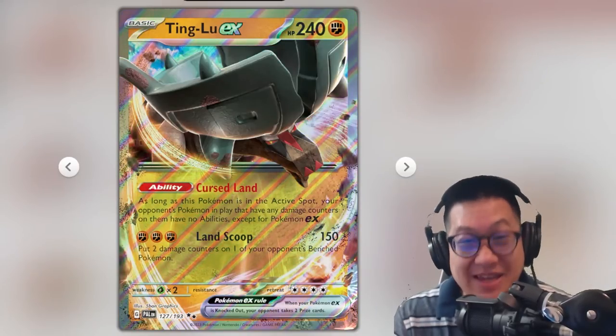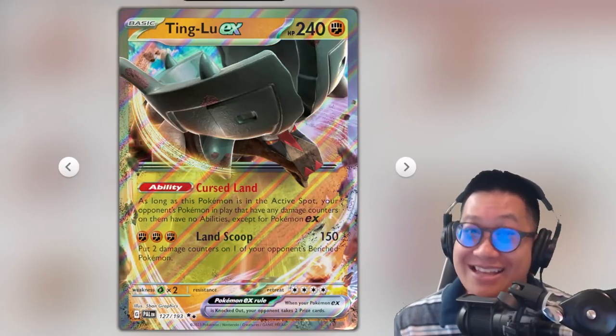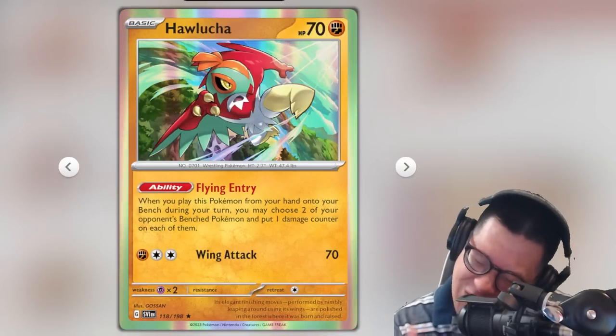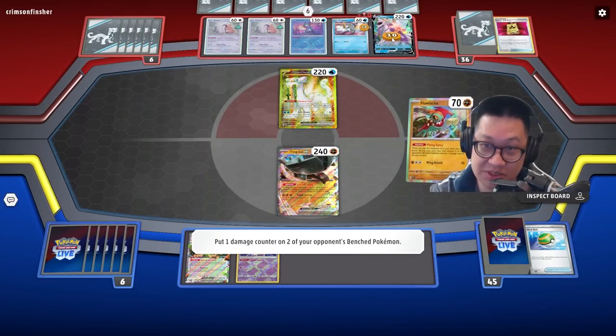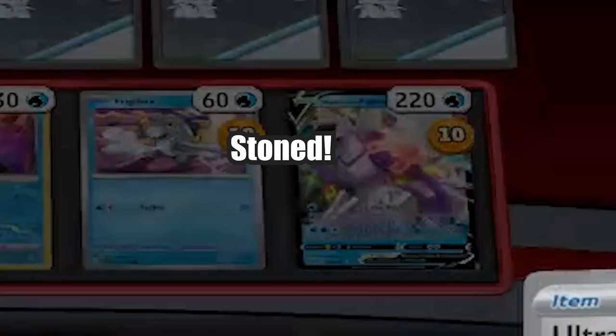Ting Lu is nasty because it blocks opponent's abilities. If your opponent's Pokémon has any dirt on them, they can't use their abilities. You can shovel some dirt onto your opponent's Pokémon with Hawlucha.